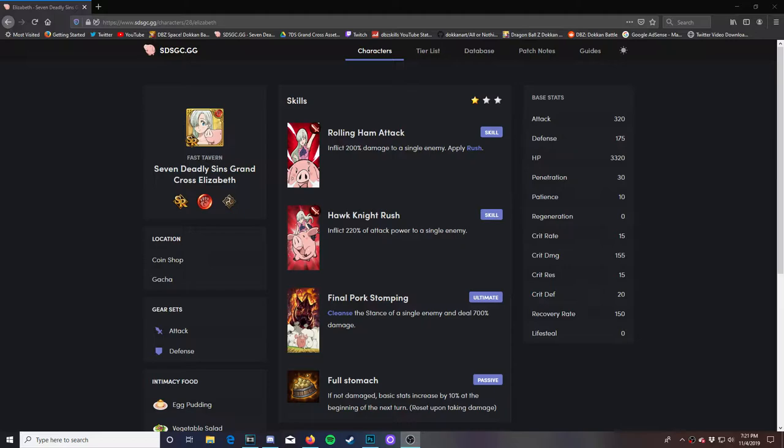Before we jump into the video with Nagato, I'll showcase this Elizabeth for the Red Demon Ray. Basically this unit is, in my opinion, one of the best units to use in the Red Demon.